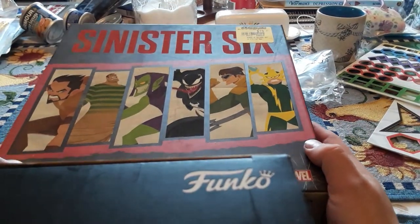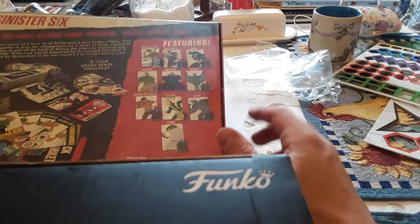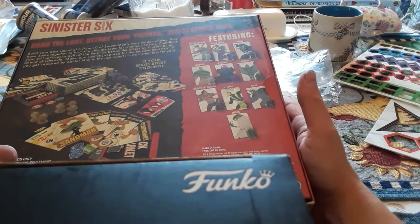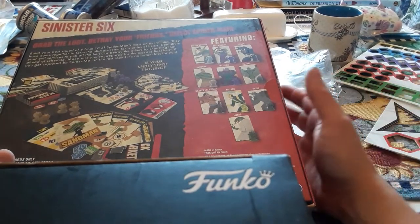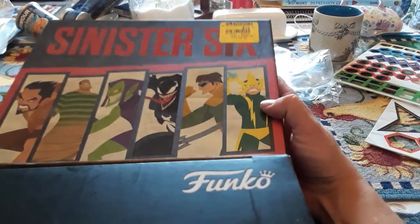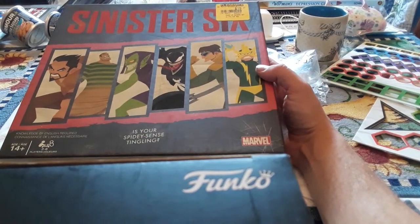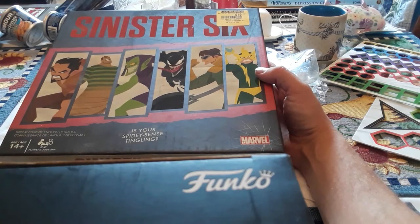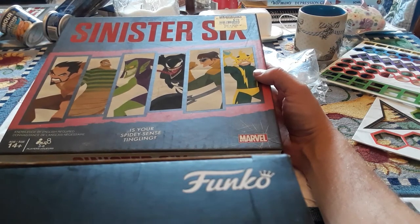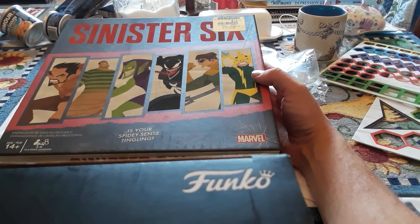It shows you the main Sinister Six on the front, but it does come with the top ten villains which it shows on the back. So I guess you can mix and match and make your own Sinister Six team. The hand pieces are pretty cool — I really like the hand pieces.